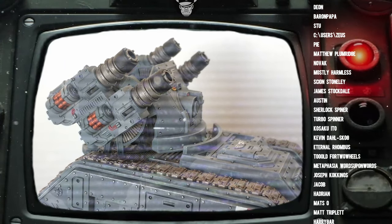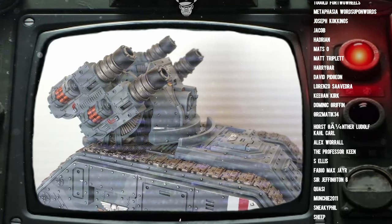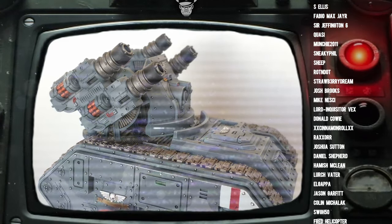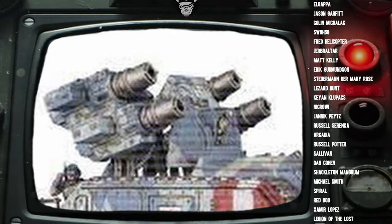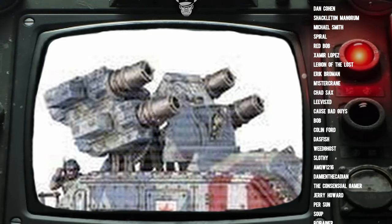But Mordian Glory, I hear you cry — what about Ignores Cover? What about the fact that this thing hits on 4s base? And what about Twin-linked? Well, Twin-linked is definitely something the Wyvern does pretty well, and it is its unique saving grace, because the Light Mortars can't get re-rolls to wound. The thing is, the Light Mortars can just do more attacks and overall stack more wounds.